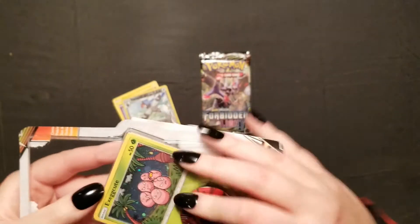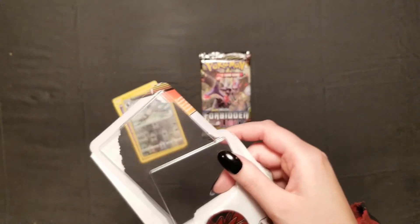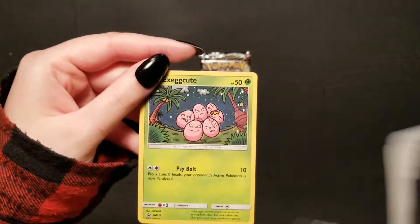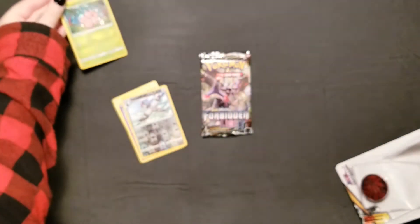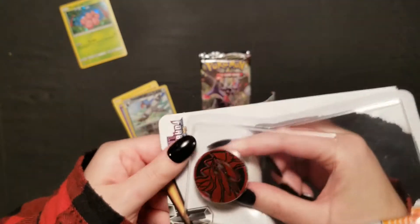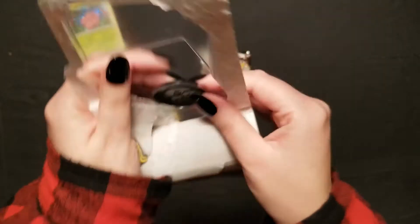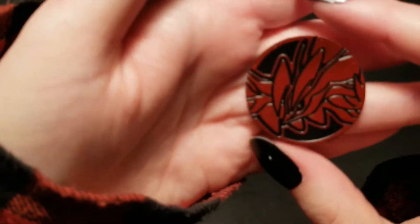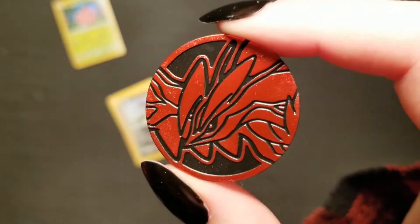Looks like there's a code card in there as well, which is nice because I do use the TCG. So we got that extra Exeggcute card in there, and that coin which I said was Yveltal — and I do believe I'm correct about that. Doesn't really want to pop out very well — there we go. Oh yeah, that's definitely the evil bacon bird. It's not bad; I really like the red on that. It's much, much more saturated than a lot of them have been.